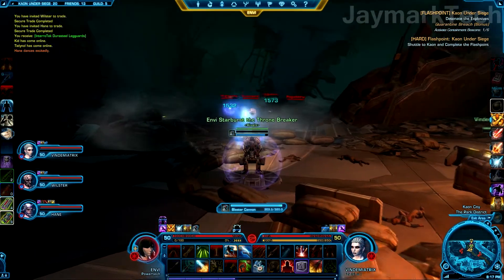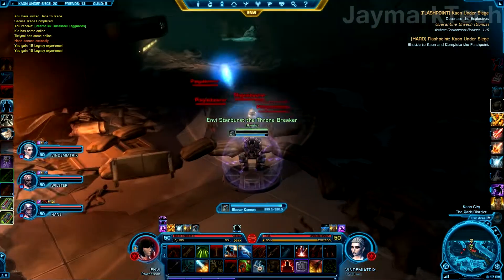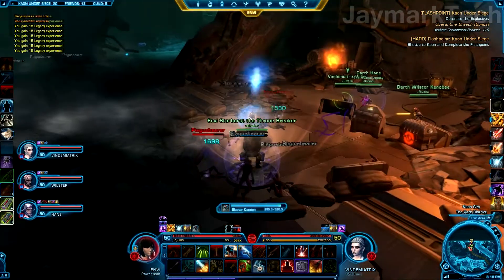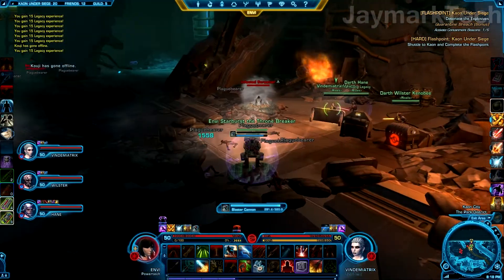So there it is — they spawned in front of me. They're fairly easy to kill. What you want to do is just hold the right mouse button while spinning your mouse around. The screamers — make sure you get those.